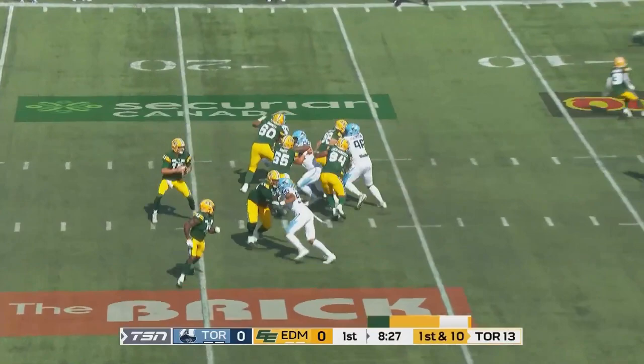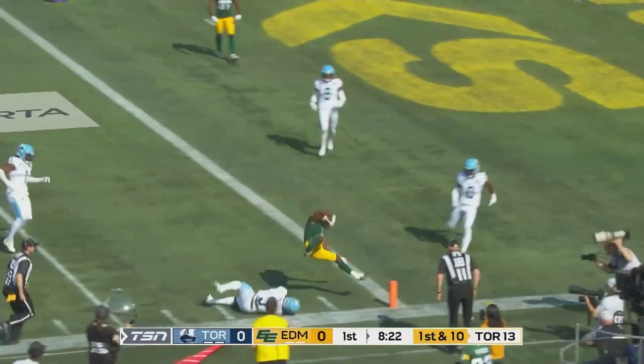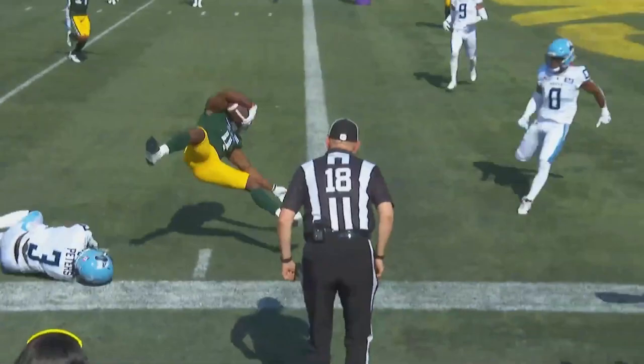Hit to the helmet of Cornelius. First and ten from the Toronto 13 — Cornelius dumps it off to Brown. Brown finds his space to the five, towards the end zone, and he's in! Touchdown Edmonton! Kevin Brown gets them on the board!